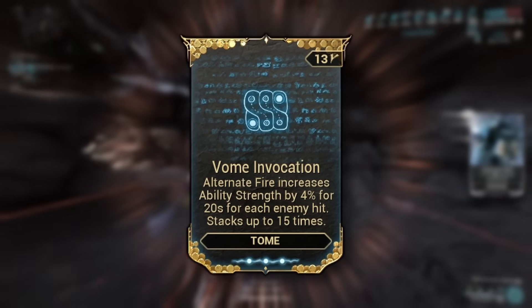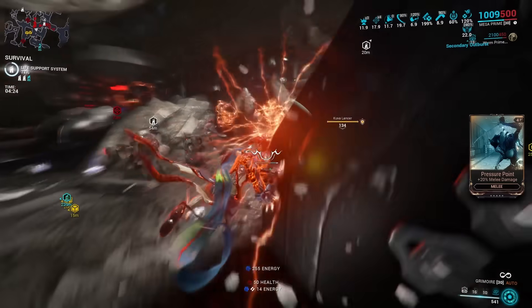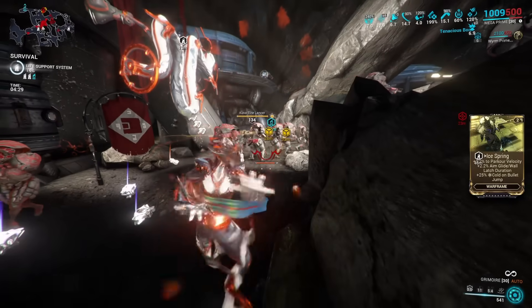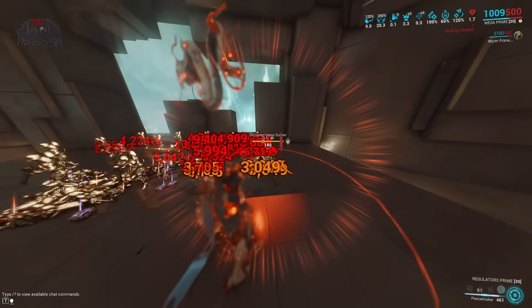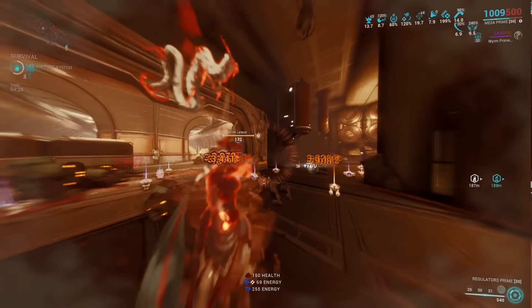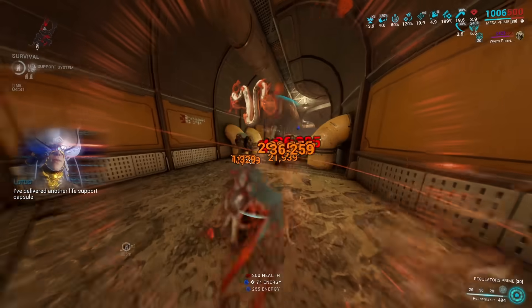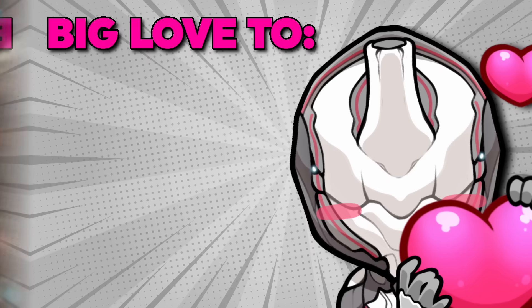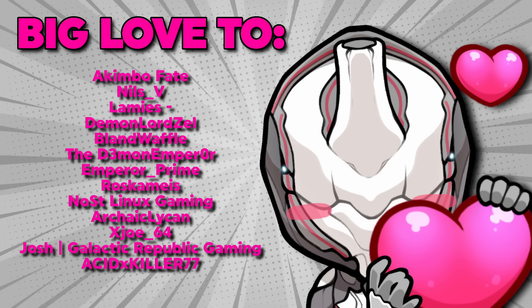So, we can then put Vohm Invocation on the grimoire to give us even more ability strength, making both the Nourish and therefore the viral damage bonus and our Regulators even stronger with an even crazier damage output. As you can see — absolute monster. Thank you so much for this genius idea. Thanks to the grimoire, our crazy busted Mesa got even crazier. And just in case you haven't seen the whole build yet, you absolutely gotta check it out. Another massive thank you to AkimboFate, Niels V, Lameez, DemonLordZell, BlandWaffle, DemonEmperor, EmperorPrime, Roskameez, NosLinuxGaming, ArchaicLiken, and all other generous channel members for your generous support.